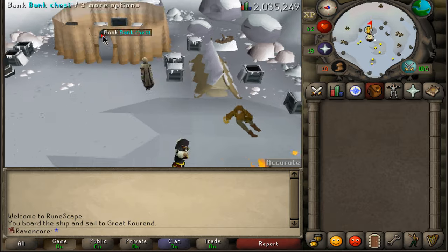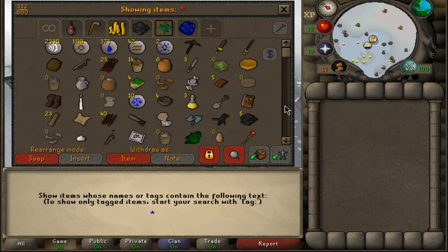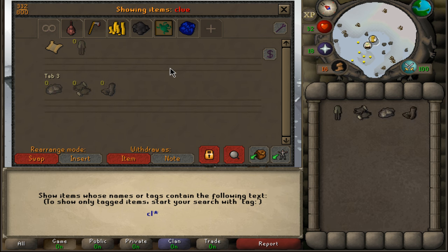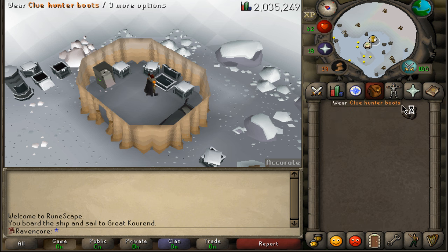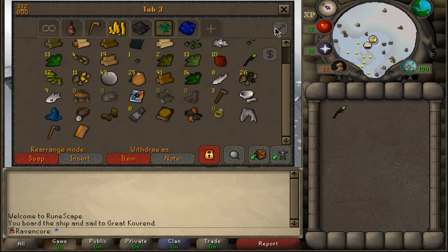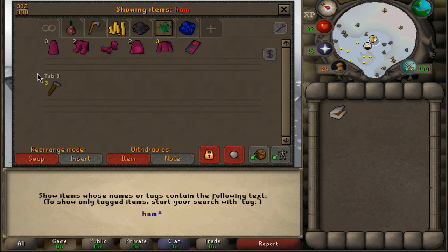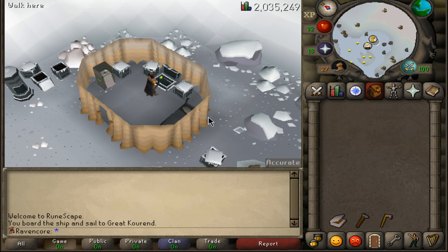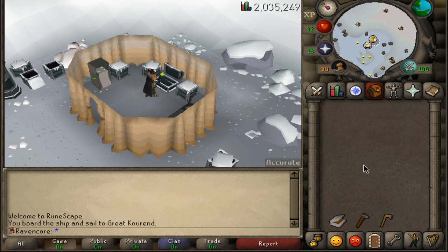Alright, here we are. We're going to bank at the chest and get rid of all our graceful because we don't need that — we need warm armor. I've already gotten the clue hunter pieces and I'll be linking a guide below on what you should do before you head to Wintertodt. I don't have the chest piece so I used the pyromancer chest instead. You'll also want a bruma torch, warm gloves — clue hunter gloves work the same. Take out a tinderbox to light the brasier, a hammer to repair it, and a steel woodcutting axe to cut the bruma logs.